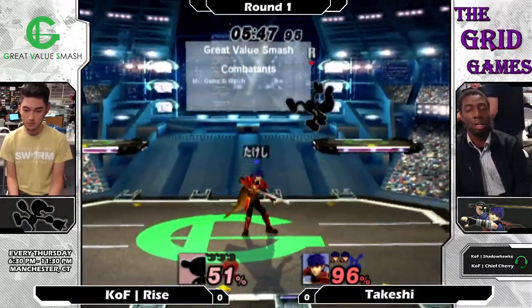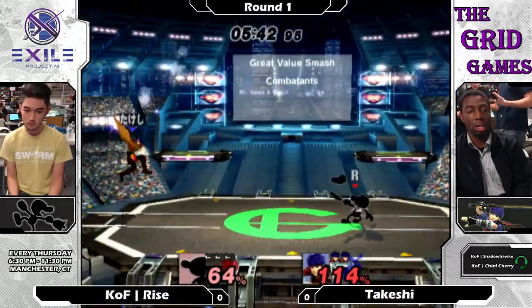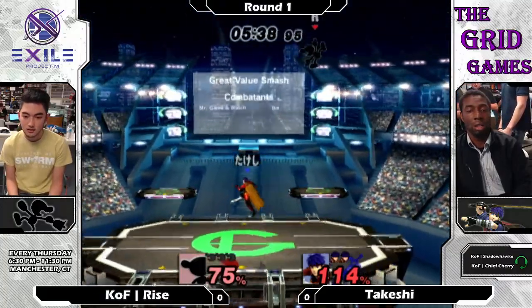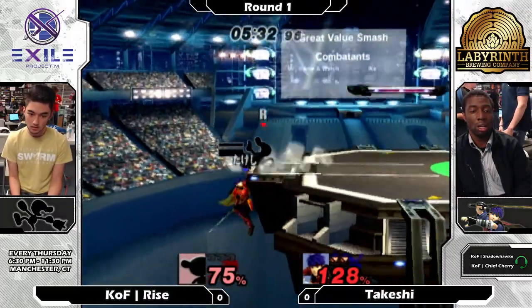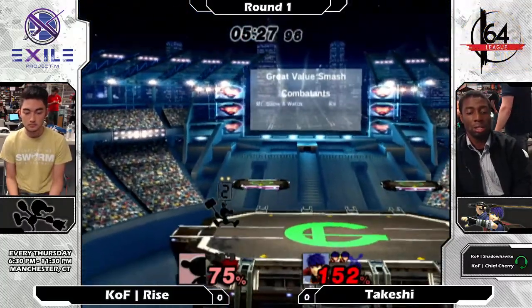Ooh, good dash tag. The quick draw keeps it going, gets the nair going. Unfortunately kind of drops it from there — not sure what else he could have extended that with. Maybe try to get a harder move instead of the nair at the end. I always feel like so many Game Watches throw out the bacon just because it's neutral, and then they land like a dash or an F tilt, and then they hit the bacon and they don't get the kill just because they hit the bacon.